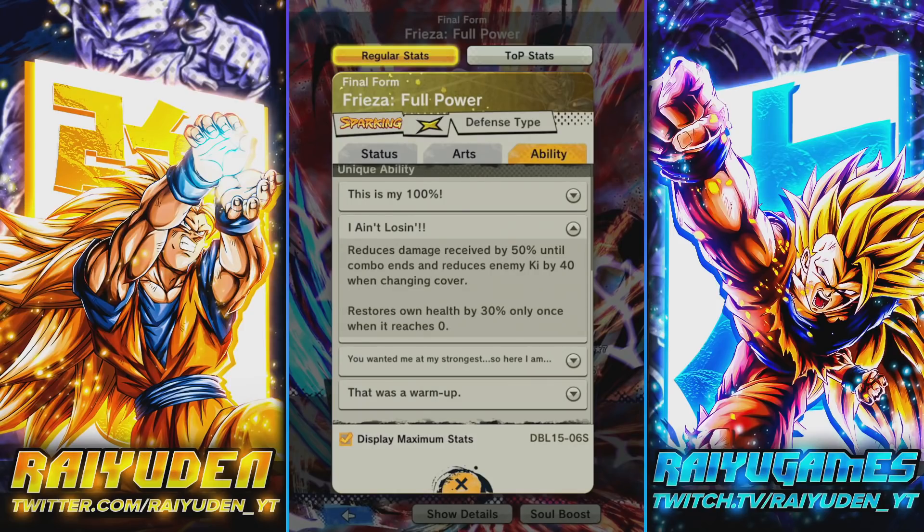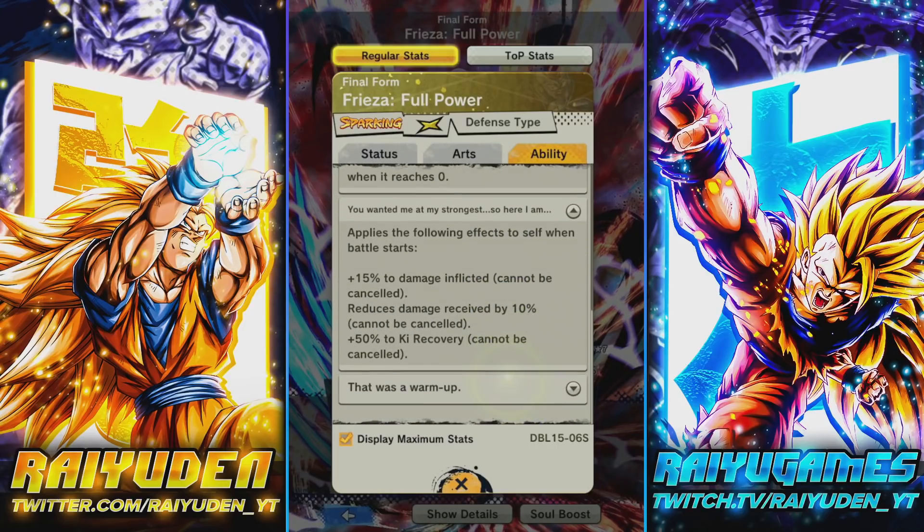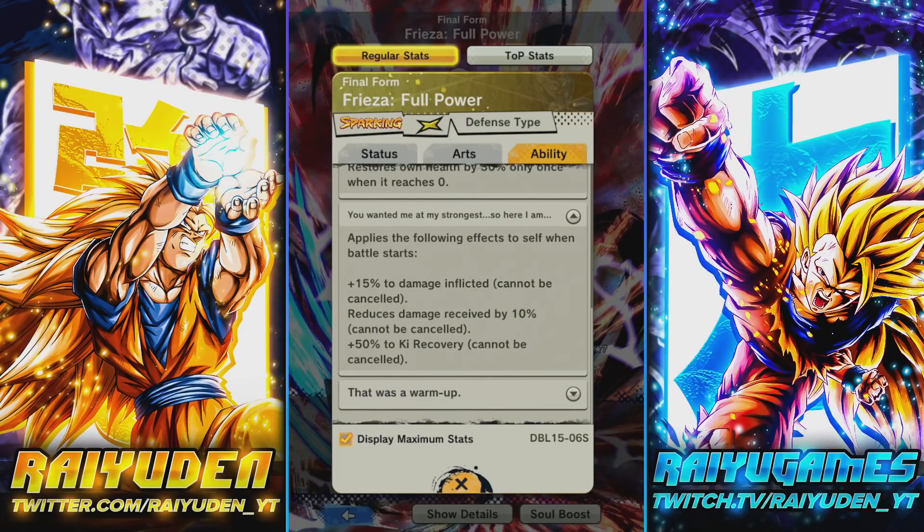I really hope one of his passives made him go type-neutral in terms of receiving damage, just like how Bardock works. We've got so many characters that could counter out Yellow — aka the Goku and Vegeta — it'd be nice to see him get type-neutral defensive units. Defensive units need to be powered up versus how strong offensive units are.